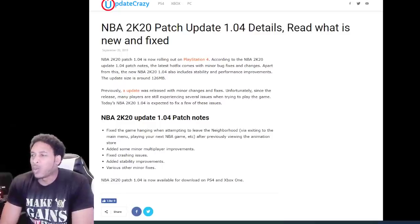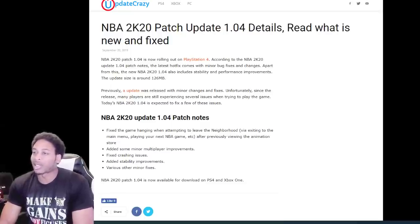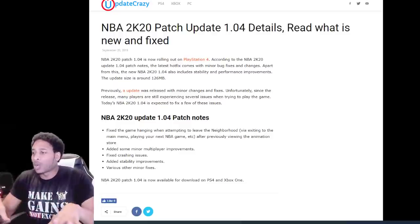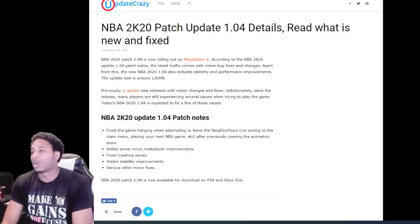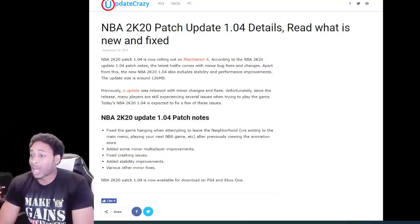I don't really know if they have a whole lot, but NBA 2K20 patch 1.04 is now rolling out on PS4. According to the patch notes, the latest hot fix comes with minor bug fixes and changes. Apart from this, the new 1.04 also includes stability and performance improvements. The update size is around 126 megabytes.